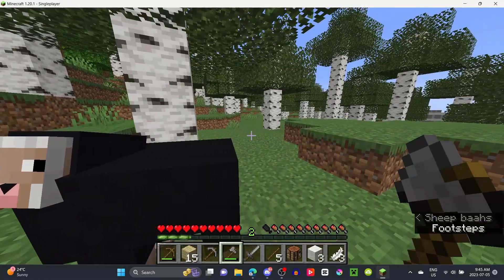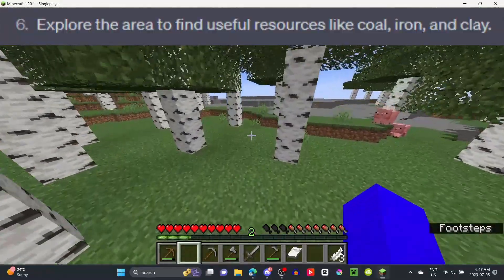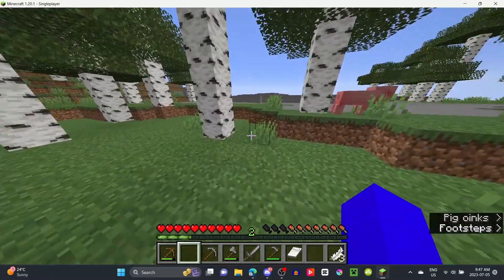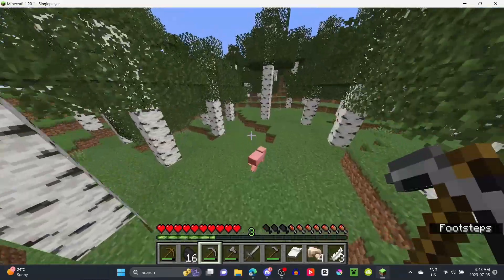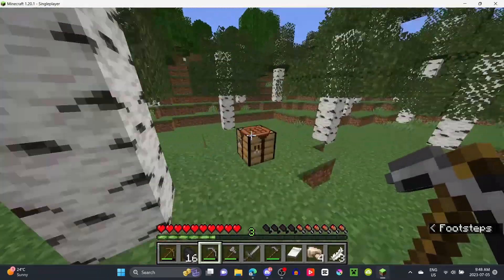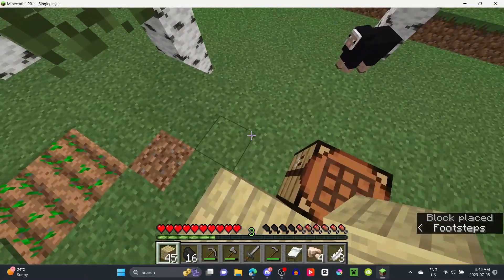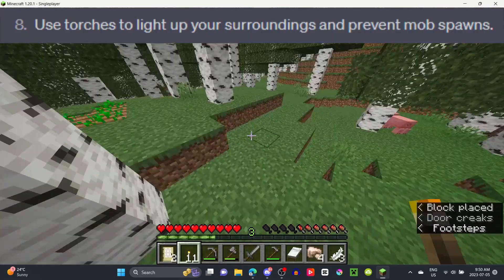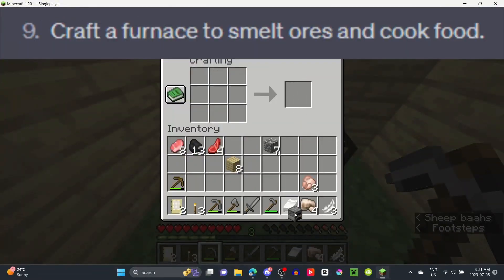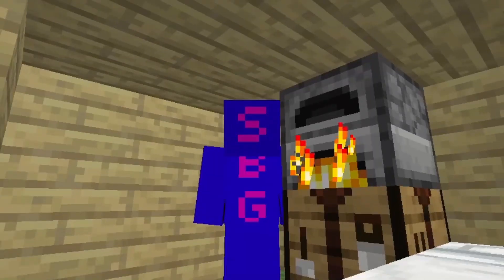Continuing on to step 5, which said to plant some crops. Step 6 also made me lucky because it said to get resources like coal and iron, and where I spawned there were exposed ores. So I snatched some coal and iron and made my way back home for step 7, which was to build an open-air shelter. I built a tiny 2-block-tall house, made some torches to light up my surroundings, crafted a furnace to cook my food and smelt ores, and stayed vigilant.